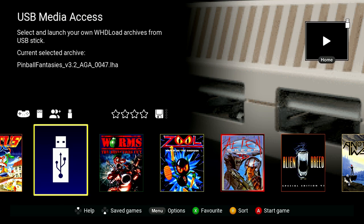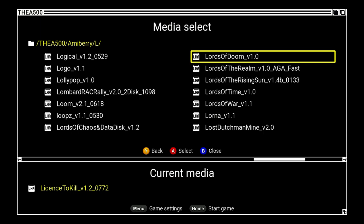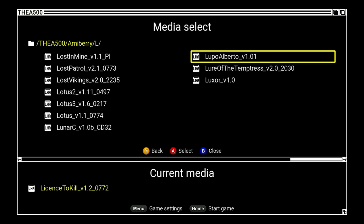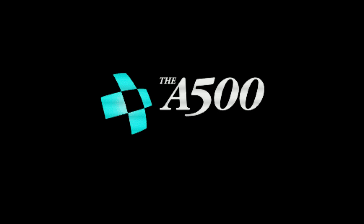And finally, one more game — I like to do things in fives. Let's try Lure the Temptress, I think that was one that didn't work. There it is — Lure the Temptress. A500 logo and lo and behold, 'set patch not found' again.